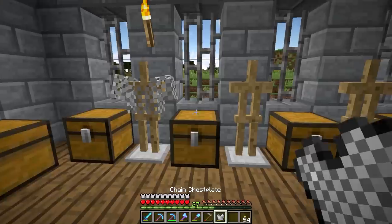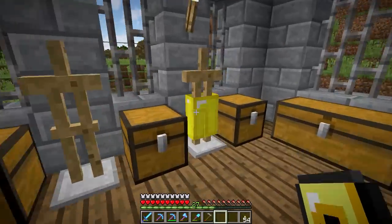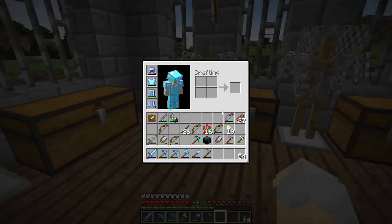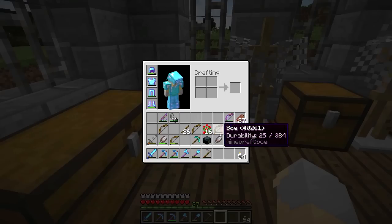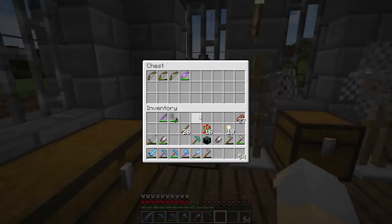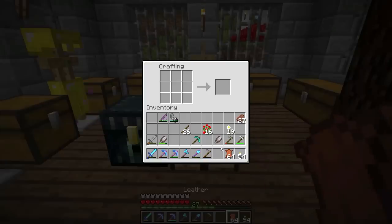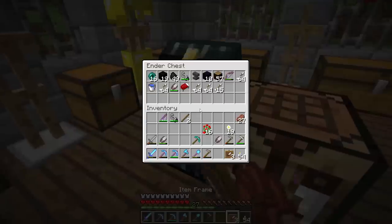Then we can spread some of this armor out that we have — probably won't be able to assemble any full suits at this point, but that's okay. The other thing I want to do is mark these chests. For example, we might say that this one is for bows, and all of our bows would go in there. These I think we're going to have as tools. Let's just make a few item frames so I can label stuff — that is not going to be enough item frames.